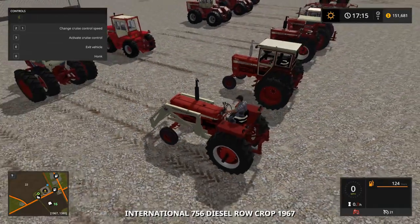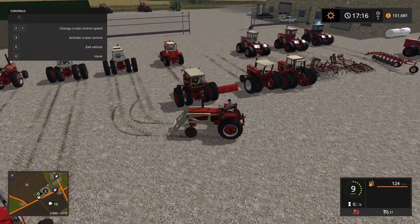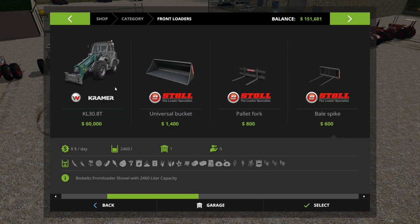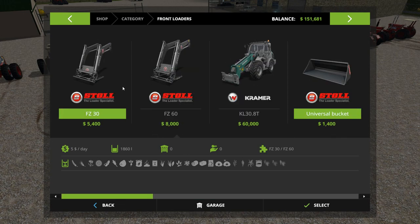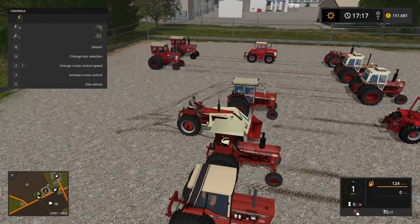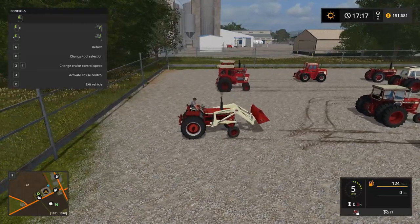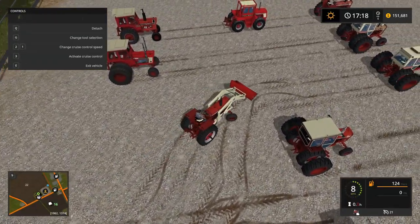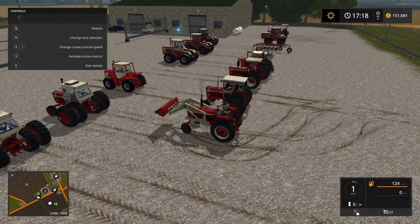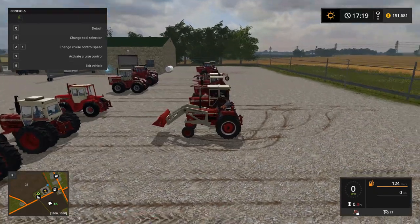The International loader is up next — and there's the bucket. Let's put the bucket on and see how much it holds: 2,460 liters, about the same as the in-game bucket or a little more. It works fine — not much else to say about it. Back to that same style gauge in the cab as well.